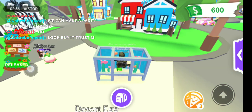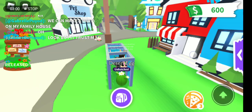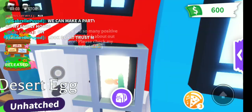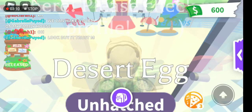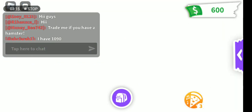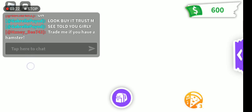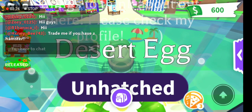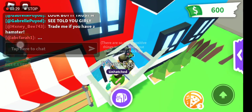I wish there was a box in there just to buy it — like I just extract this for you. It looks like a vending machine! Everything is a vending machine in life — just kidding. We could make a party at my family house. I'm going to read the comments: 'Hi guys, trade me if you have a hamster.' I have— wait, why do I miss the doorway so easily? It's so sensitive.